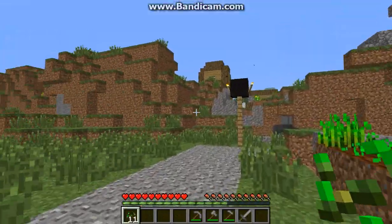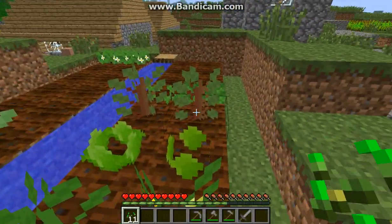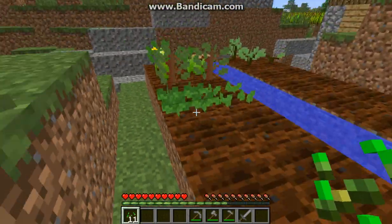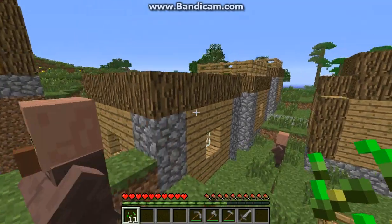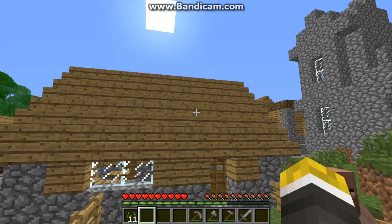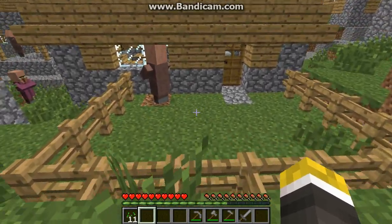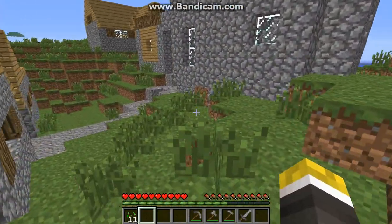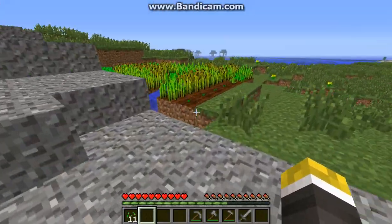I'm just gonna check this place out while my iron is smelting. I don't know if any of these are already ready — usually you'll see a little plant sticking out. I think that might be strawberries. For those of you who don't know the Herblore mod, it will be this type of house. There will be something growing here, and that's how I'll know. I'll have to go to a different village to find one.